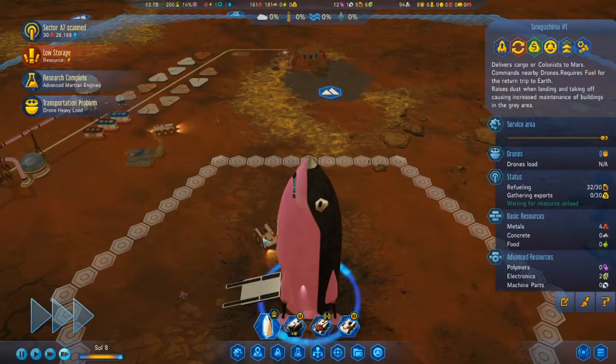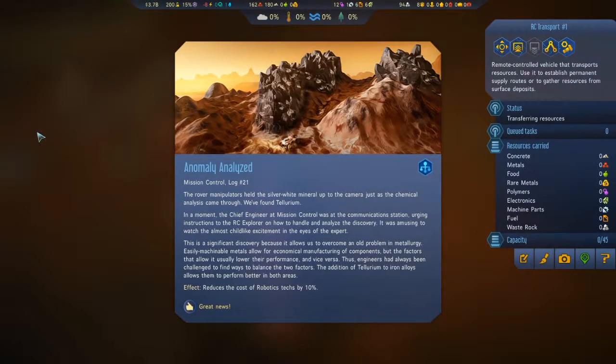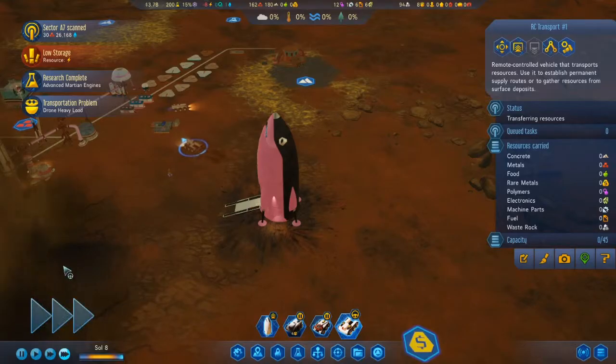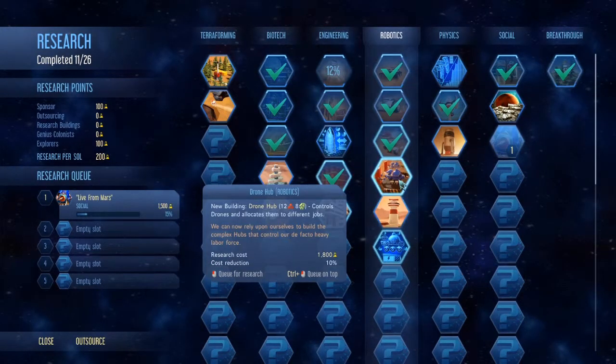The drones are trying to unload the fuel. The rover manipulators held the silver-white mineral up to the camera, just as the chemical analysis came through — we found tellurium. That'll reduce the cost of robotics research by 10%. Because we're researching Mohole, which is robotics — now it's down to 8,000 research.